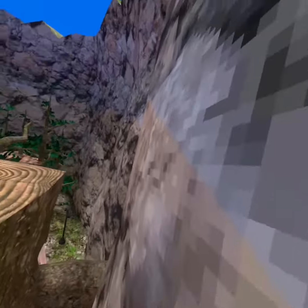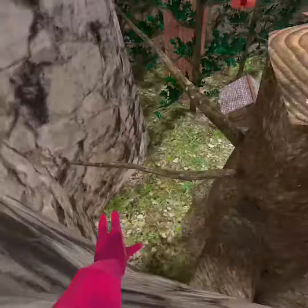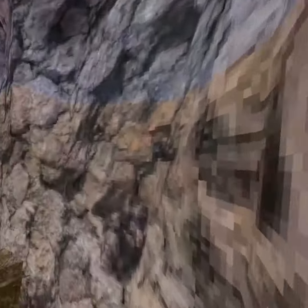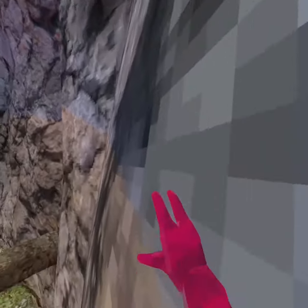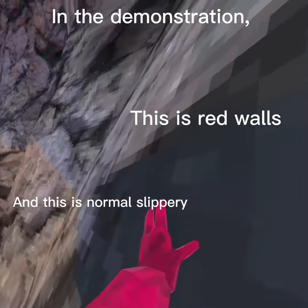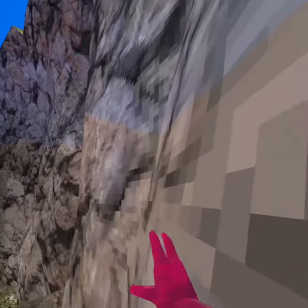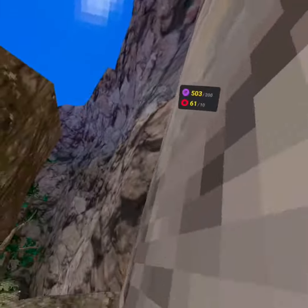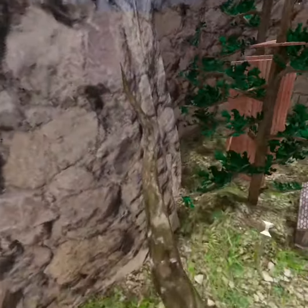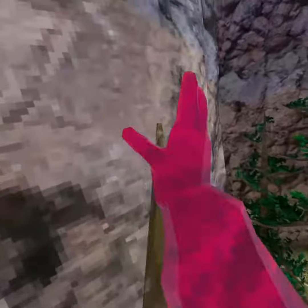I'm just demonstrating this on the normal slippery wall, but you wanna put one hand on the slippery wall and one hand on the red wall. Then basically you wanna hit the slippery wall first and then the red wall. I was just demonstrating that there, but now I'm demonstrating up here.